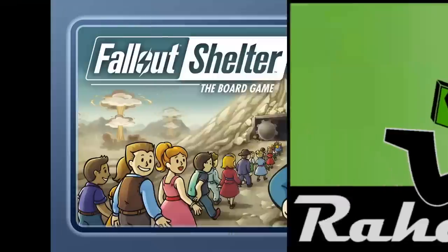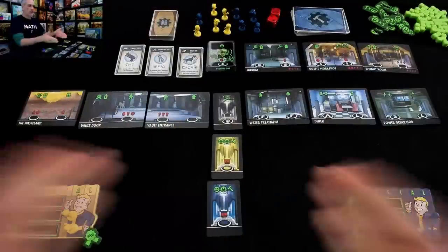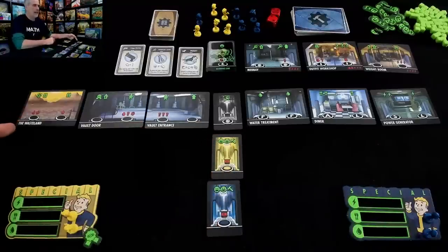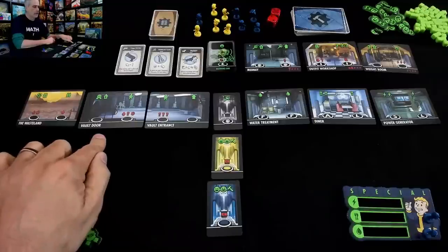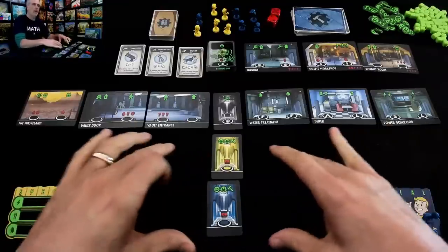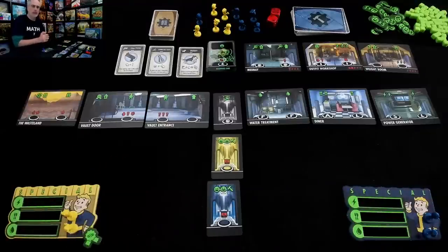Hey everybody, today we run down Fallout Shelter the board game. Please turn your subtitles on to the Klingon channel so that when I make rules goofs, you'll know what they are. Welcome to Fallout Shelter folks — the above ground is a wasteland and we are hiding out behind our vault door with our diner, water treatment, power generator, and a whole bunch of room to develop our vault and be happy survivors in the post-apocalypse.